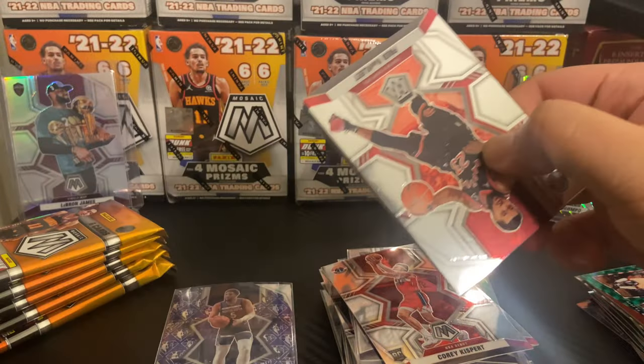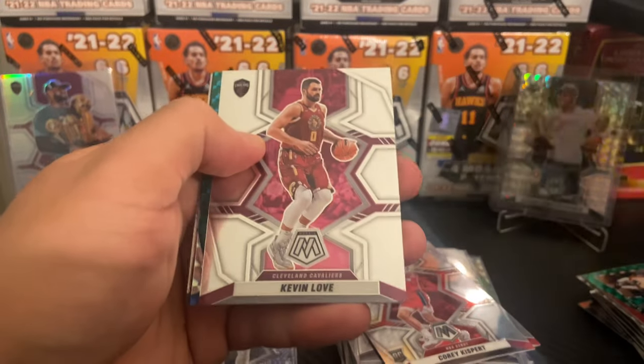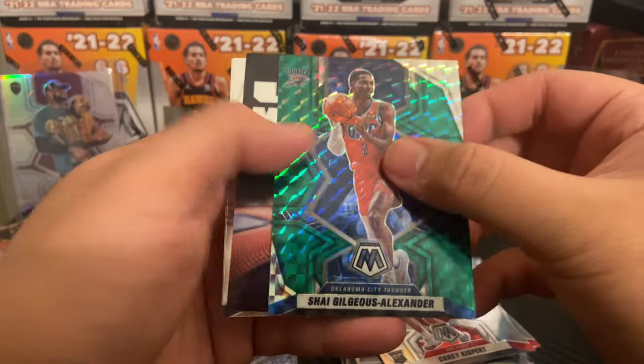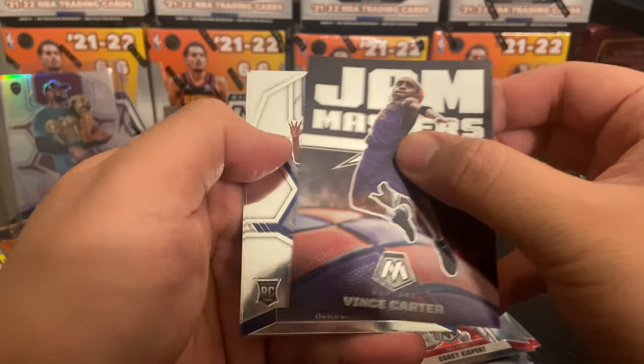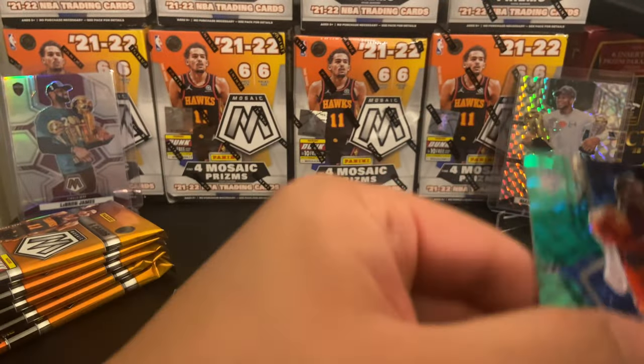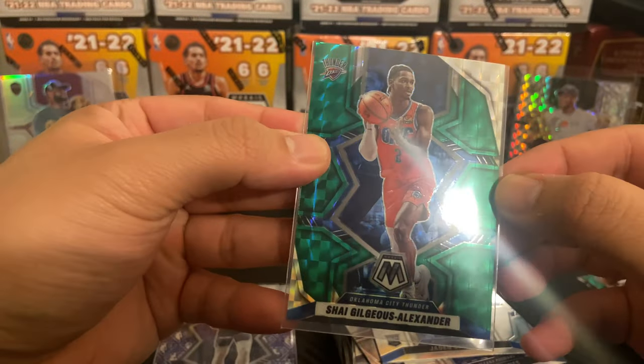Shout out to FanDuel for sponsoring this video and that fat parlay that hit. Fred VanVleet is the reason why we're ripping today. Kevin Love, SGA action — go ahead and sleeve that up — BC on the Jam Masters, Herb Jones, and a Jayden Springer. Big fan of Shay, so we'll definitely ride with him. Very clean.